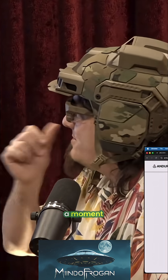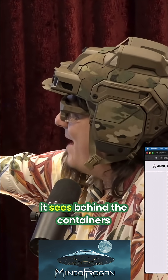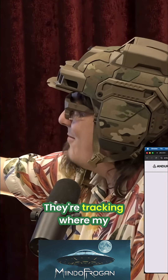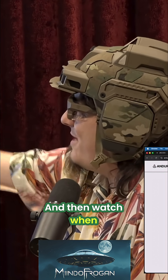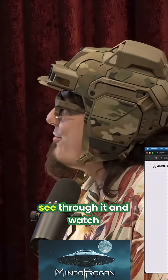So here's Ghost X, the drone that's watching. The blue force is my friendlies. See that little right-hand corner where it sees behind the containers? They're tracking where the bad guy is and where my guys are. When they go behind the container, I can actually see through it and watch.